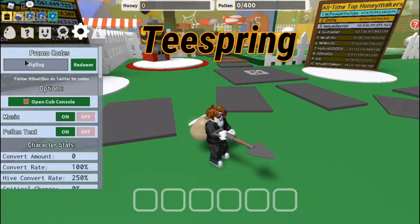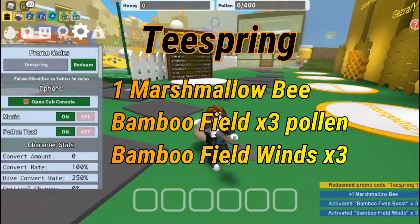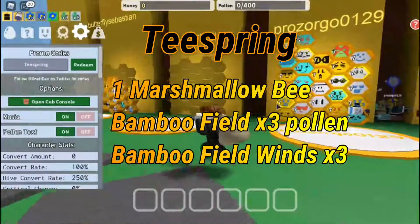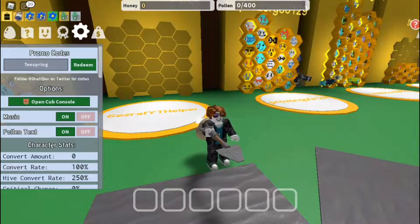The next code is 'teespring'. This one gives you a marshmallow bee, which isn't an actual bee but does give you a really decent boost.